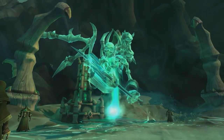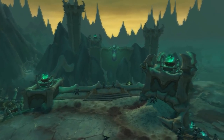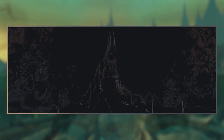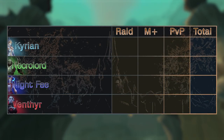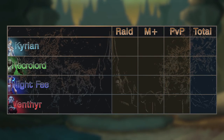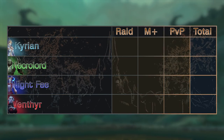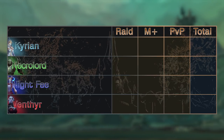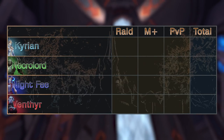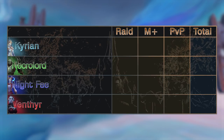Since Blizzard is most likely not going to change their minds about covenant abilities, you're going to have to pick one and stick with it. I've created a tier list to help in the decision-making process, revolving purely around performance in all three types of endgame content: Mythic+ dungeons, arenas, and raids. The tier list uses a point system on a scale of 1 to 4 in their respective content, where 1 means likely the worst choice and 4 means possibly the best. Big disclaimer: tuning isn't final, so please don't murder me in the comments if something changes.